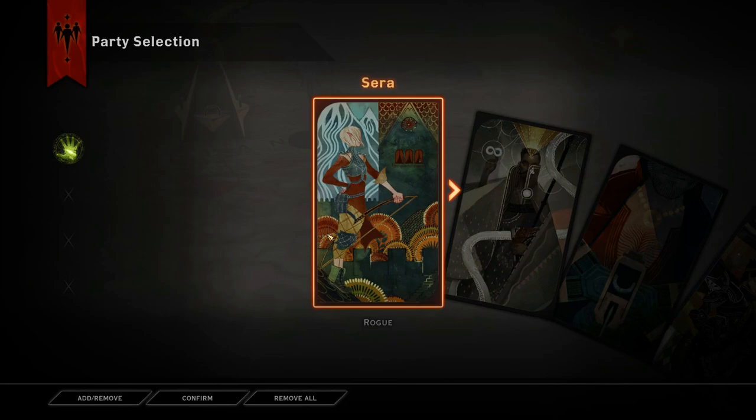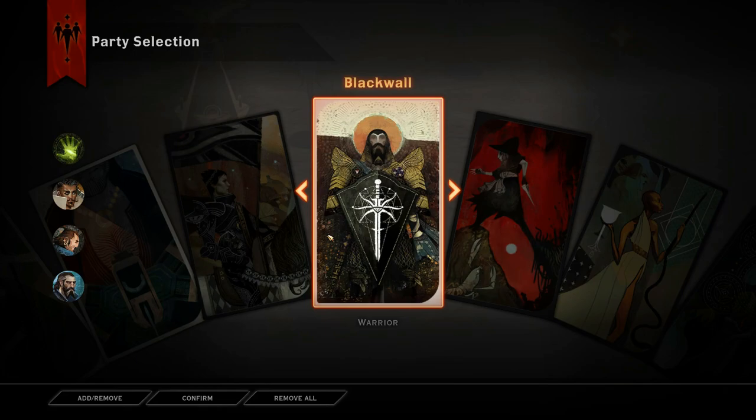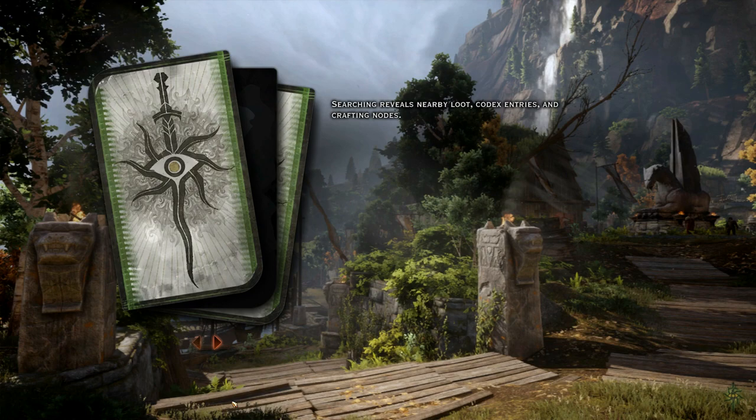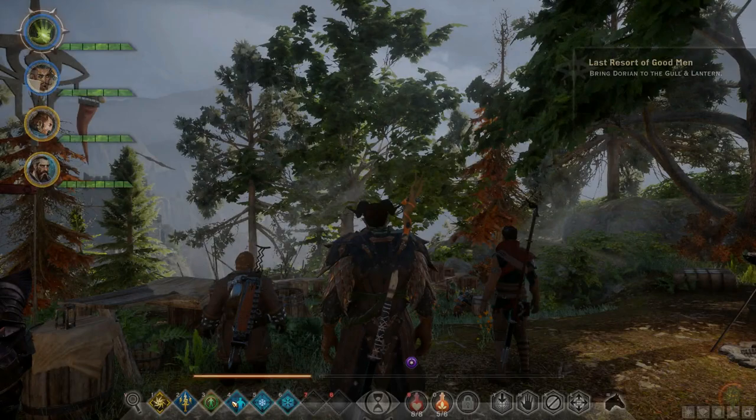I'd like to venture forth. Bring the A-team. I'd like to bring Cole more, but he seems to just die a lot — crazy damage, but he dies a lot. While we've got Varric in the team, I think we can get that agent — Witty Ritz. I wonder if she's on the map, because I do not remember where she was, except Hinterlands.